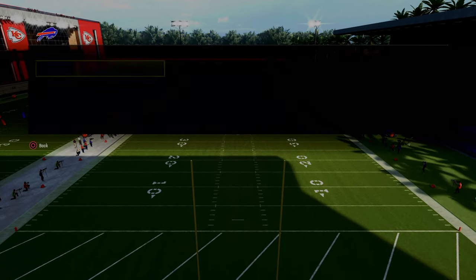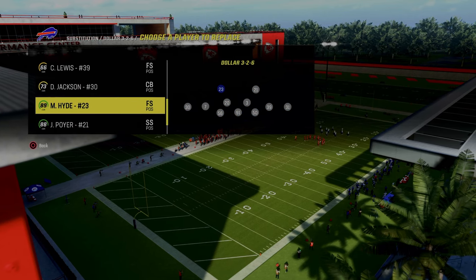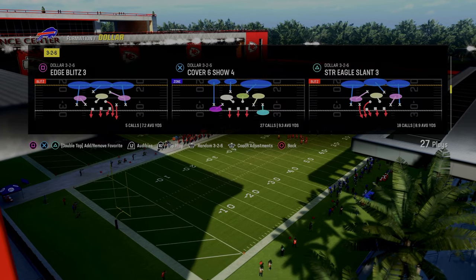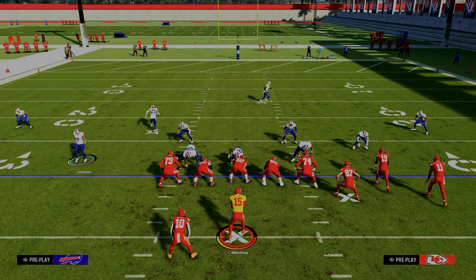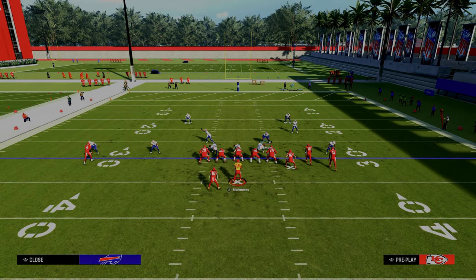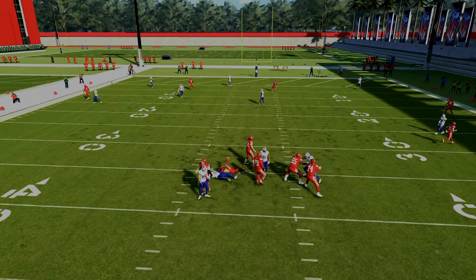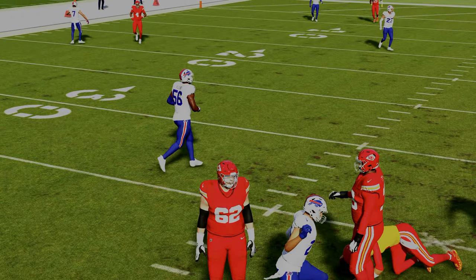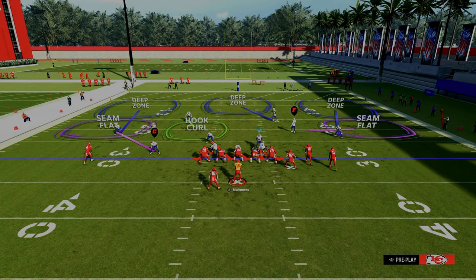We're going to put DB Fire 2 in our audibles, we've got Spinner, and then we'll come out in the FS Zone Blitz with a safety at the linebacker position — that just makes the blitz a little bit better. So the Free Safety Zone Blitz: you'd pinch your D-line, press, and back off your slot. Then you put that safety in zone and stand about right here. A lot of times this guy would come right through the A-gap. Even when he doesn't, you do get some simulated pressure that collapses the pocket pretty well.